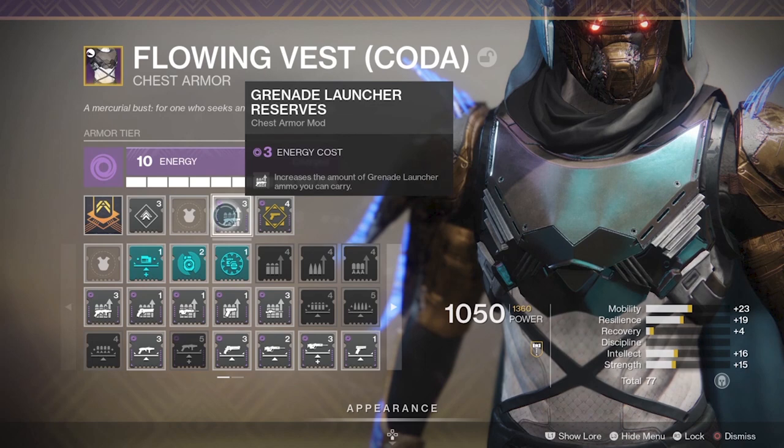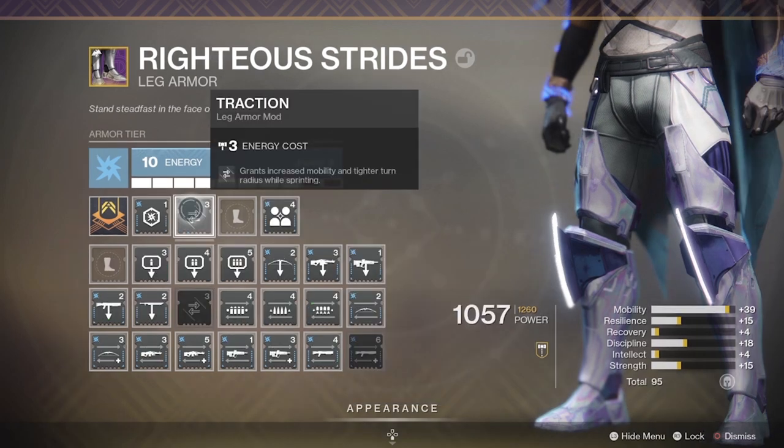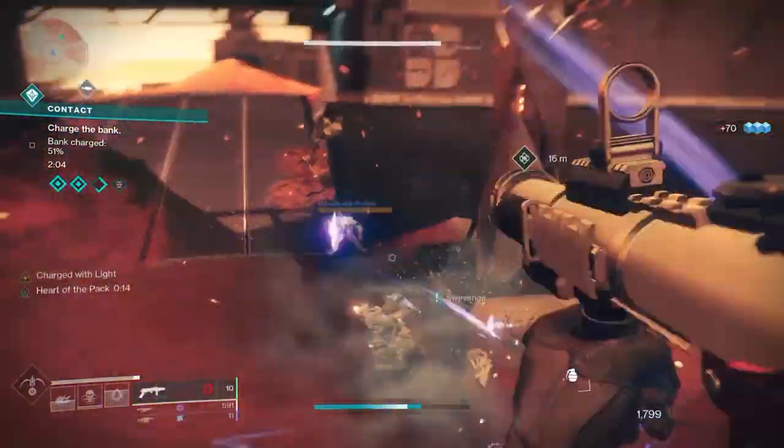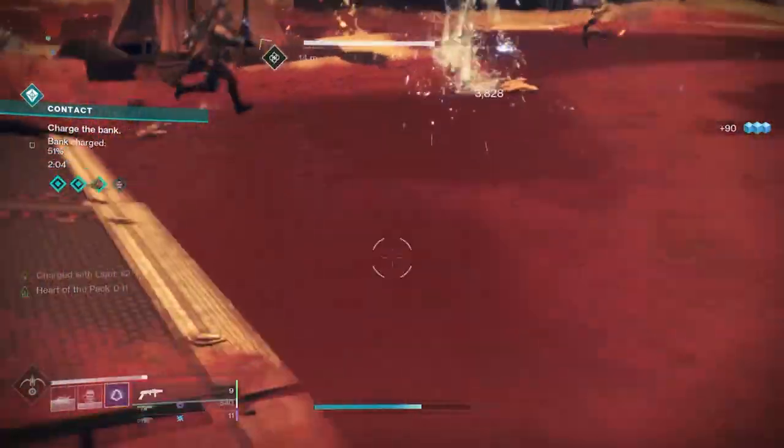For my specific build, I put grenade launcher reserves on my void chest — that's just a generic mod. I also use Powerful Friends, an arc mod which gives you plus 20 mobility when an arc mod is also slotted in. You don't necessarily need that if you're on another subclass or character. Traction gives you additional mobility and is another generic leg mod. And you can get Super Charge, which is a solar mod, giving you two additional stacks of charges up to five.